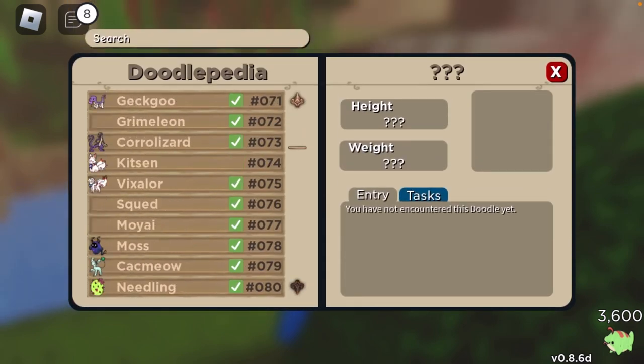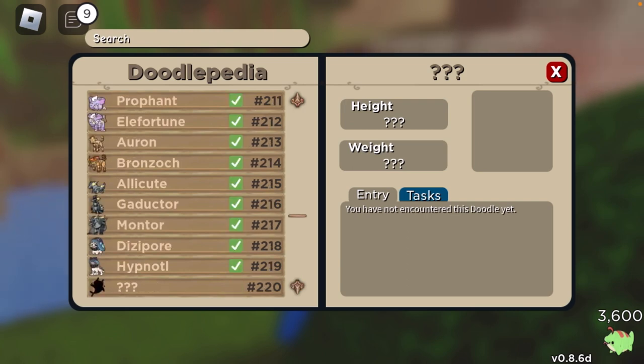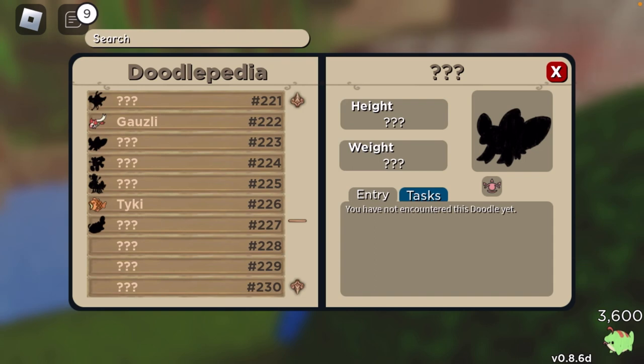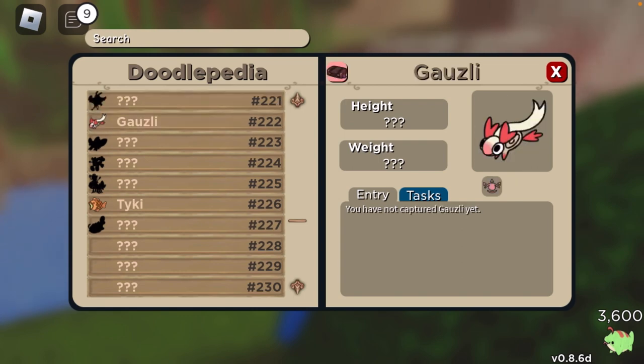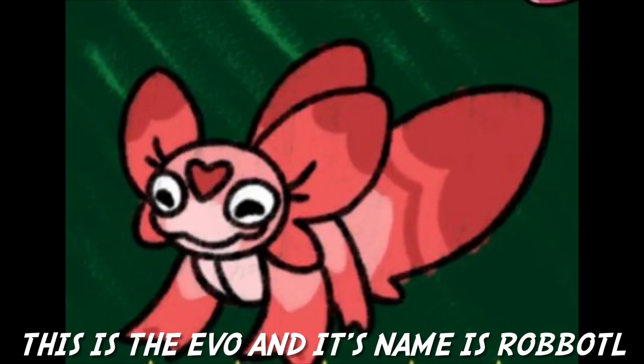Let's go to the Doodopedia and scroll down to find it. Gauzzly does seem to have an evolution — yeah, it has an evolution which is also a pure Mine type. I'll put a picture of it on screen right now if I can find it. There it is.